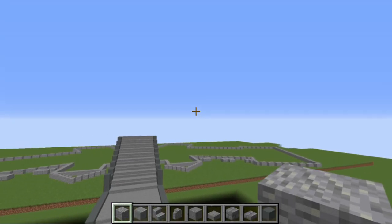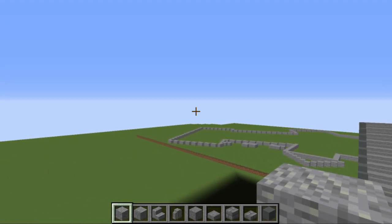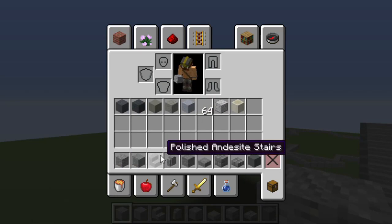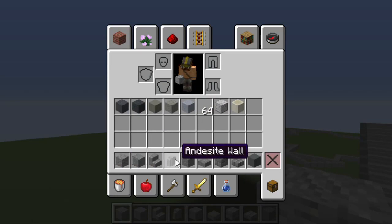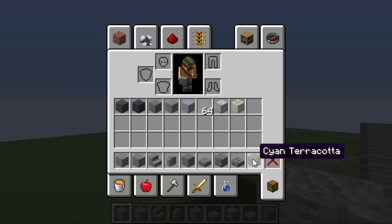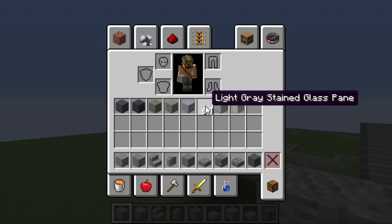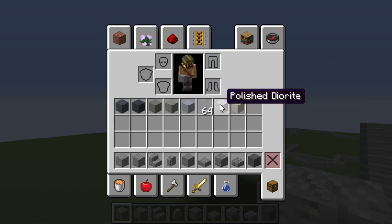What we're going to be building in this episode is the front of the mansion — essentially the ground floor. The materials we need are: andesite, polished andesite, polished andesite stairs and andesite walls, stone and stone slabs, stone bricks and stone brick slabs, cyan terracotta, grey concrete powder, grey wool, light grey concrete and light grey wool, clay blocks, light grey stained glass panes, polished diorite, some bone blocks, and also some stripped spruce logs. The exact amounts are down in the description.